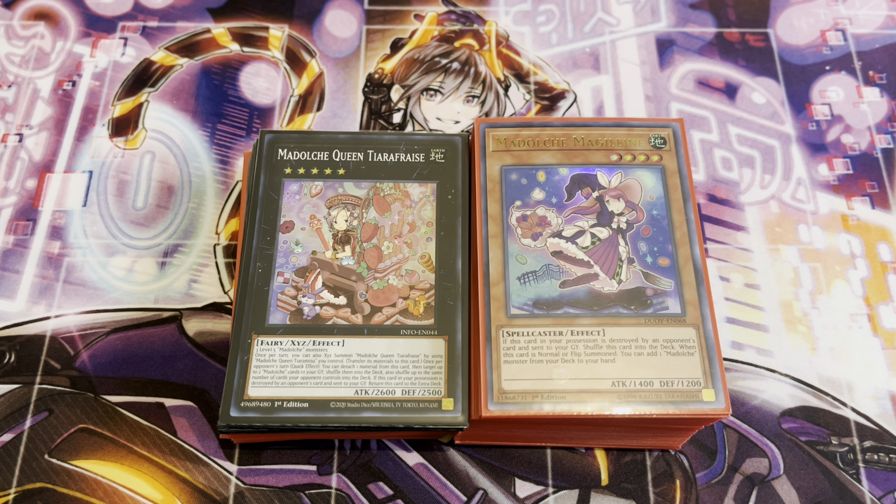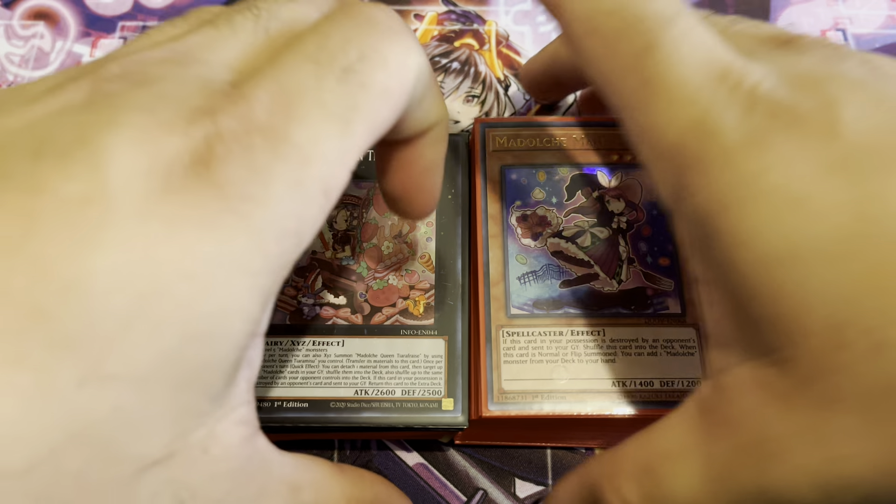We did have a trap card that interacted well with the opponent, but unless you have the right setup, it's not as great as it could be. Now we have more means to disrupt the opponent. The combos are actually pretty nuts, and we also got a new Link monster which adds a lot of cool power to the deck. I really like what the deck can do now, so let's get started.